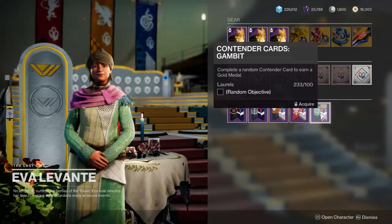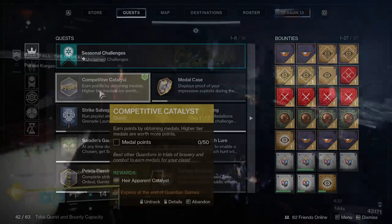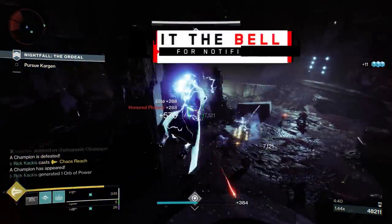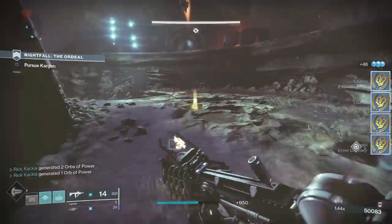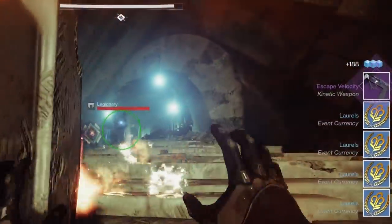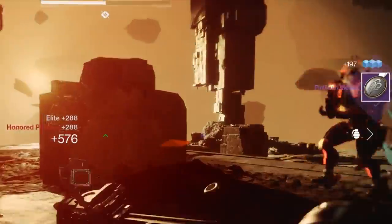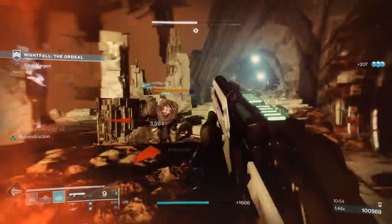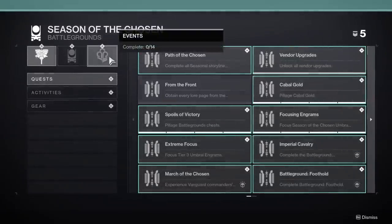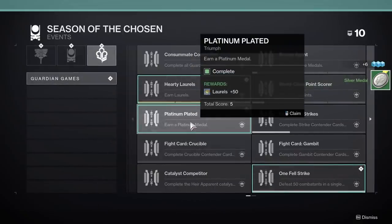Now let's talk about what to do when you acquire this catalyst quest. The first step is to get 50 metal points. This is a little bit of a weird one because it assigns an arbitrary amount of points to the different rarities of medal and only applies when you actually earn them, not bank them. A huge tip: do not turn in any triumphs associated with Guardian Games until you're on this quest step, because some of the triumphs actually give you medals, and you can claim those triumphs and they count towards your 50 points.